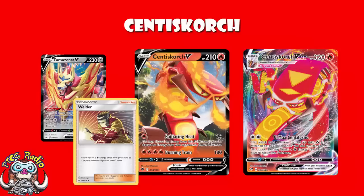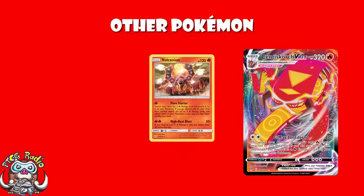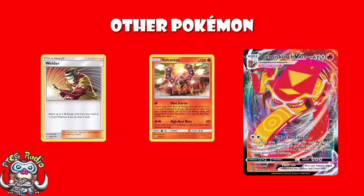We're only playing four Pokémon here and two of them are Centrescorch. One of the others you probably knew before I told you — it's Vulcanian from Unbroken Bonds. Of course it is. For one fire energy, you search your deck for one fire energy and attach it to one of your Pokémon. But if you go second and it's your first turn of the game, you get to search your deck for three free fire energy and attach them to your Pokémon in any way you like. That is phenomenal. When you go second.